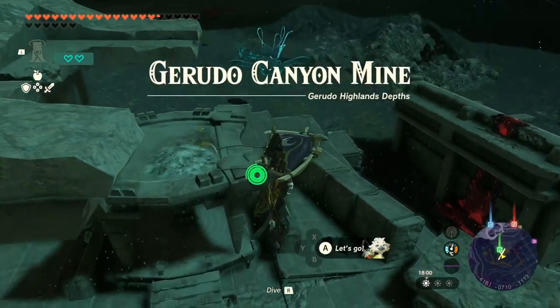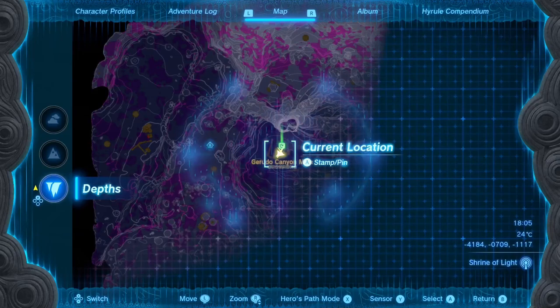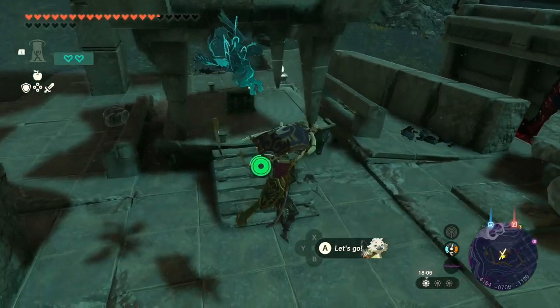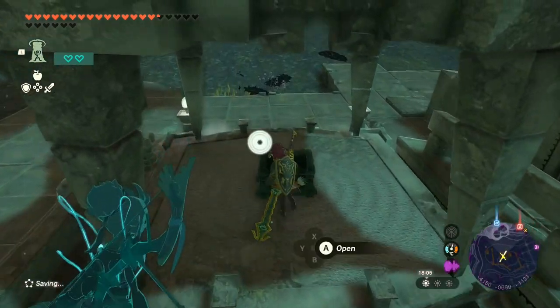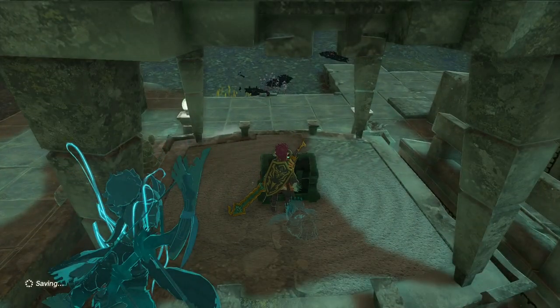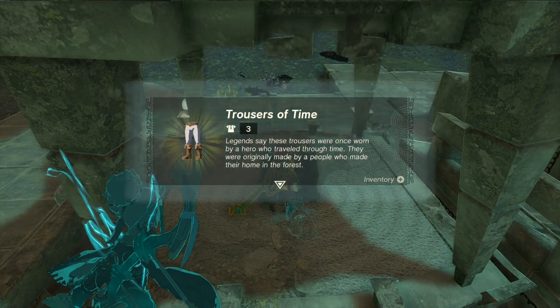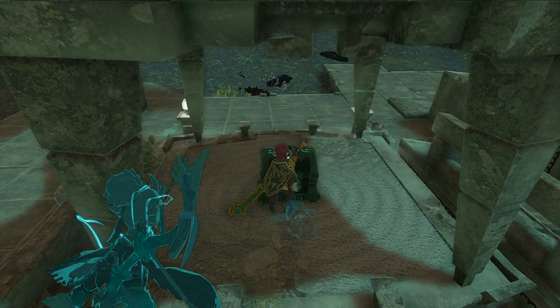The Gerudo Canyon Mine — and there is a treasure chest here indeed! So let's first of all get rid of the pin, and then claim my treasure. No fight, no nothing — how nice is that? I'm at the wrong side of the treasure chest, but who cares. Trousers of Time! Okay.